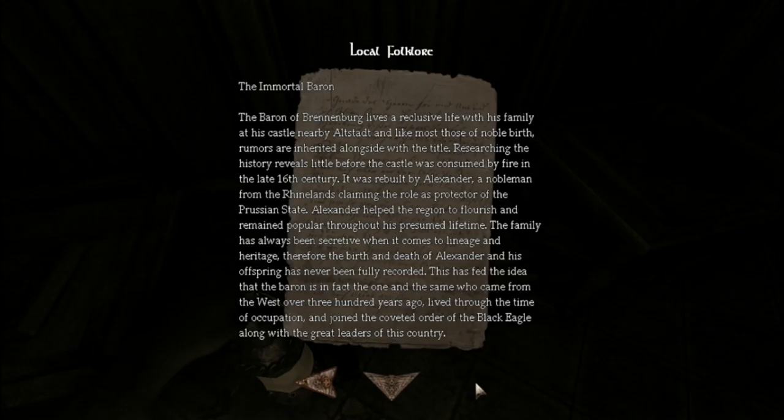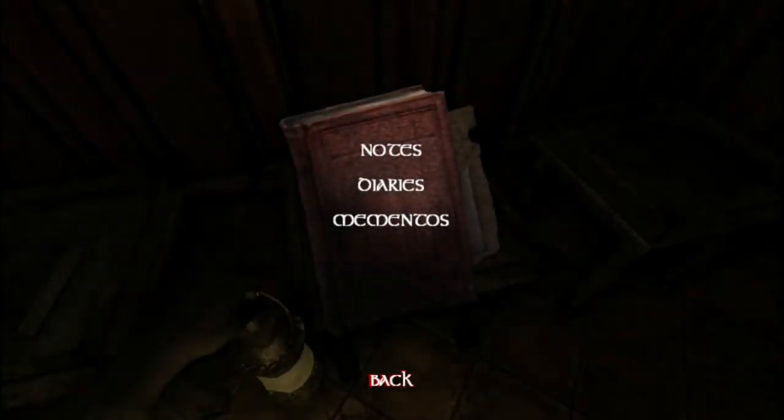'The Immortal Baron: The baron of Brennenberg lives a reclusive life with his family at his castle near Altstadt. Rumors are inherited alongside the title. Researching the history reveals little before the castle was consumed by fire in the late 16th century. It was rebuilt by Alexander, a nobleman from the Rhinelands, claiming the role as protector of the Prussian state. Alexander helped the region to flourish throughout his presumed lifetime. The family has always been secretive when it comes to lineage and heritage. Therefore the birth and death of Alexander and his offspring has never been fully recorded. This has fed the idea that the baron is, in fact, the one and the same who came from the West over 300 years ago, lived through the time of occupation, and joined the coveted Order of the Black Eagle.'